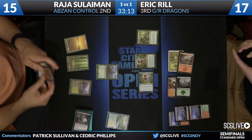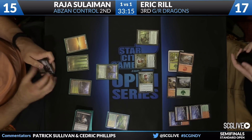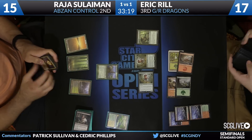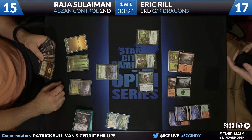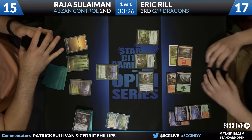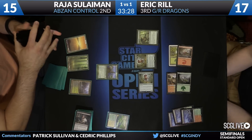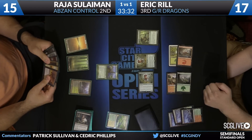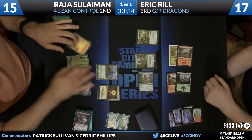We head over to Sullivan. Is there a land on top? Nope — that's about the worst case scenario. Not only is it not a land, it is a Thoughtseize. Now Sullivan might have to rock the Abzan Charm targeting himself. That'll cost three life to cast, and he'll have no follow-up play this turn. It's extremely unlikely that he does.